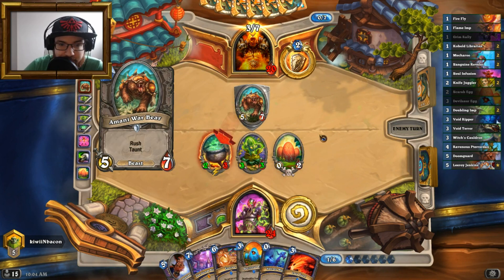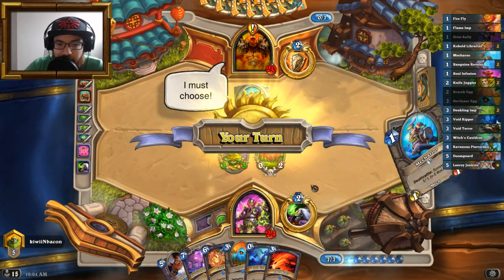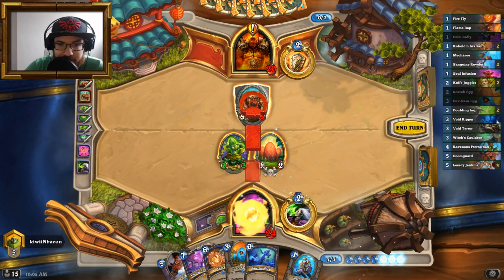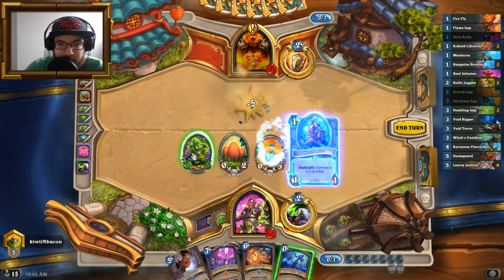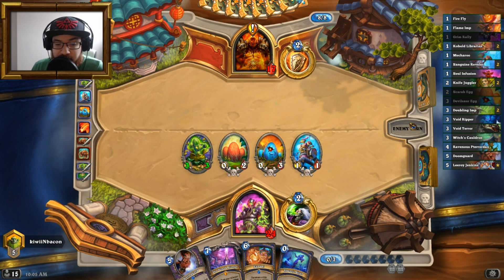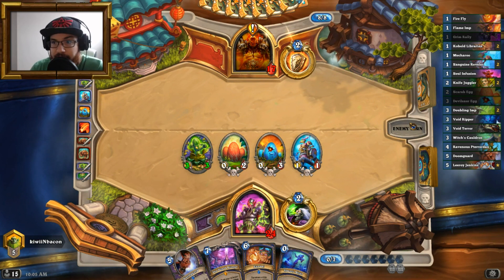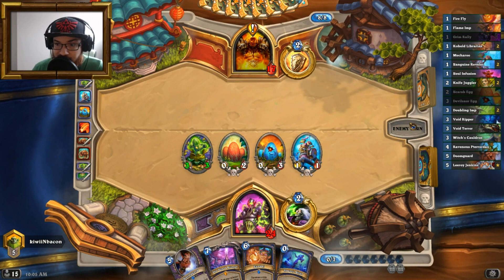The War Bear — okay, it kills the Cauldron. I can understand why you do this. I'm gonna Lava Burst, kill this, play an egg, play Macaroon. Now I've got many things on the board. If he does board clear I do not mind, it's not a big problem. Right here, what I need to draw specifically is Soul Infusion, because I want to play Eureka.